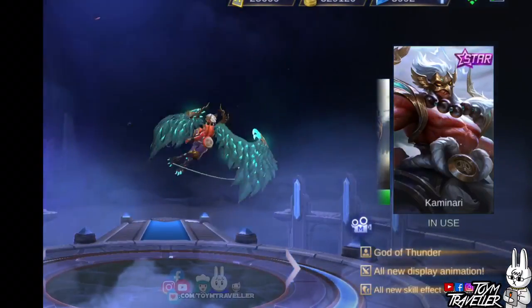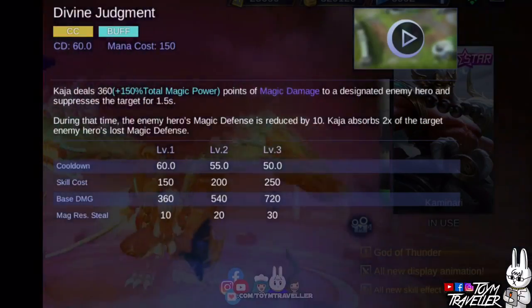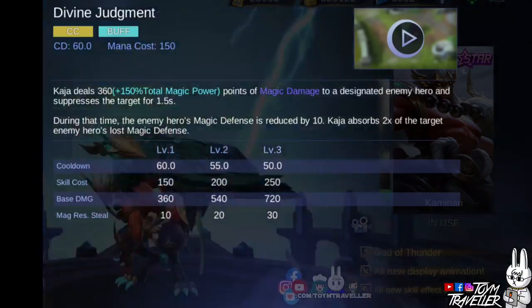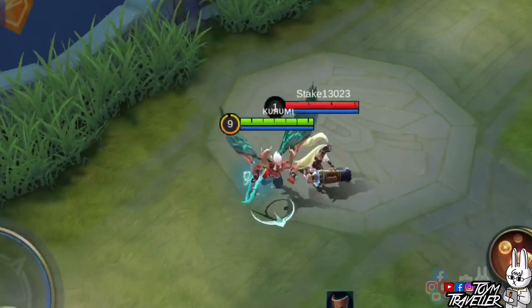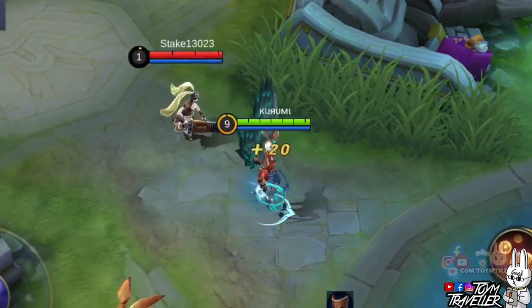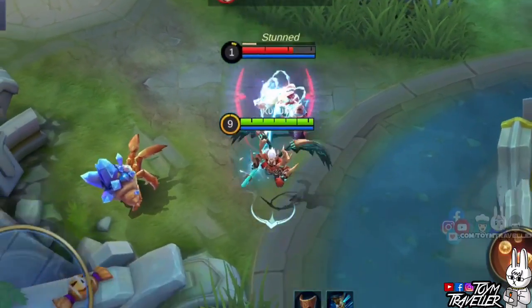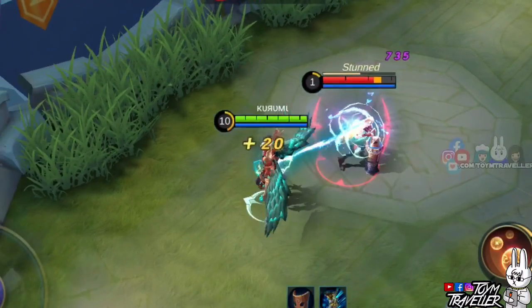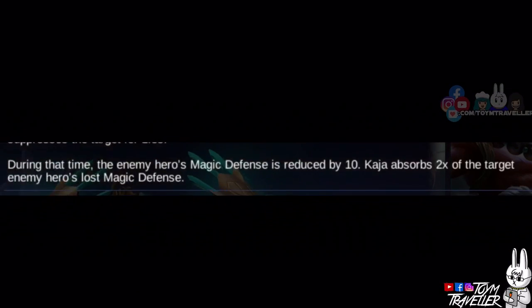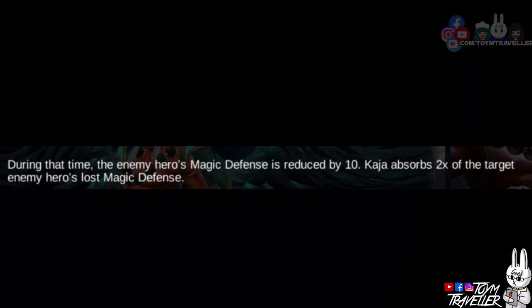Kaja's ultimate skill, Divine Judgment, lets Kaja suppress a designated enemy hero. Upon using this skill, Kaja will suppress a designated enemy hero for a few moments, and the target will receive a certain amount of magic damage. During the suppression time, the target will have his magic defense reduced. The magic defense reduced will be absorbed by Kaja for twice its amount.